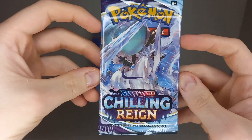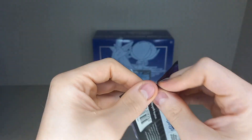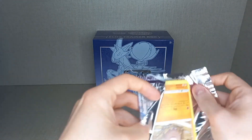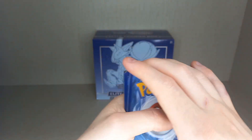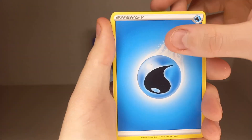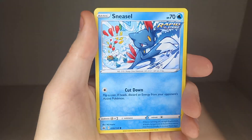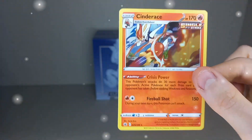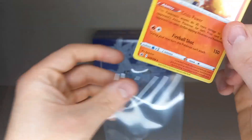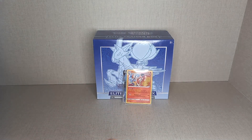Fifth pack artwork is the Ice Rider Calyrex — similar to how Paldea Evolved has three Pokémon and then two base Pokémon pack arts. Gusto Energy, Water Energy, Lycanroc, Old Cemetery, Impact Energy, Diglett, Gulpin, Deerling, Snorunt, Galarian Farfetch'd, Reverse Holo Crab Brawler. And it's a Holo Cinderace! Very nice — another hit. I'm not doing too bad considering it's Chilling Pain.